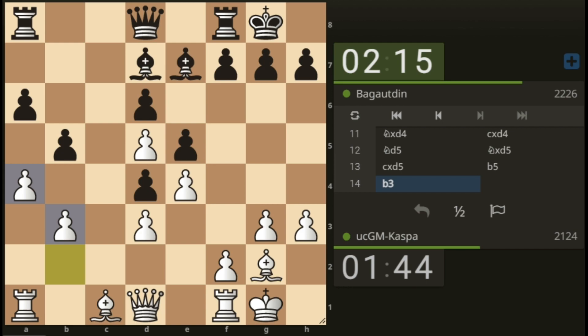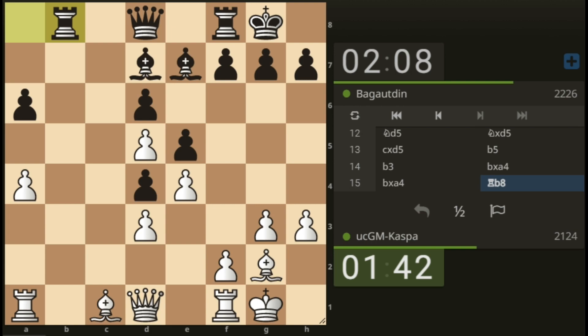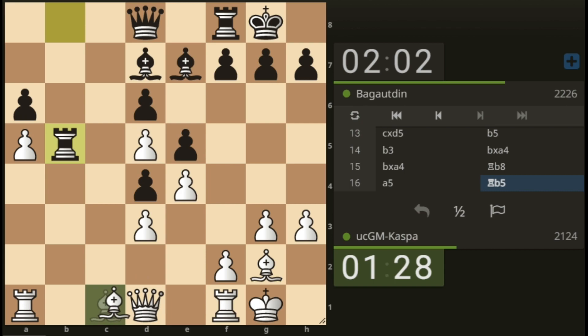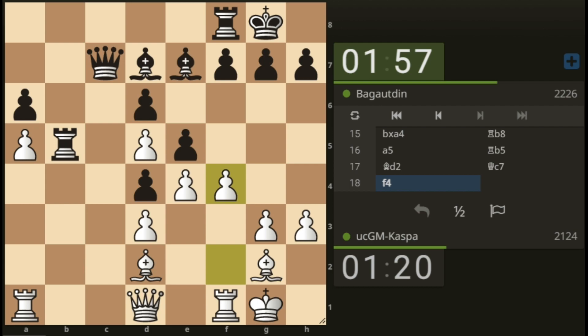This is interesting. I have king to h2, and now I can go bishop — can I play pawn to a5 and then put my bishop on d2? My pawn on a5 will be protected by two pieces: the bishop and the rook. I also have intentions of going pawn to f4. Queen c7 by black — pawn to f4, the idea is just to break through the center. I'm not afraid of the rook coming to the second rank.